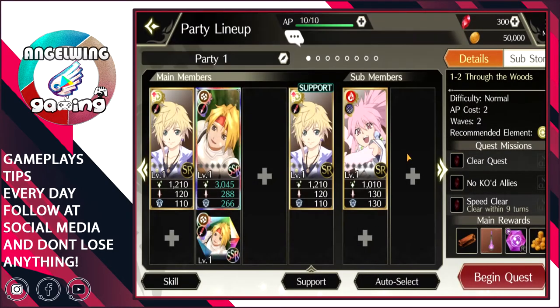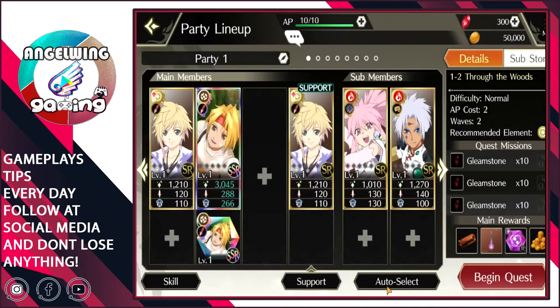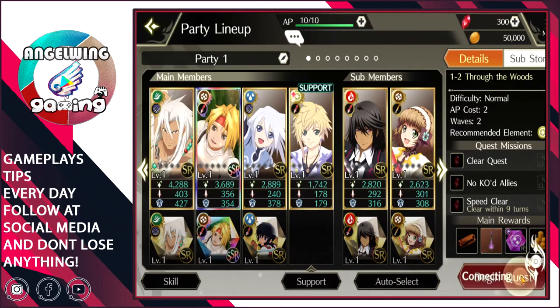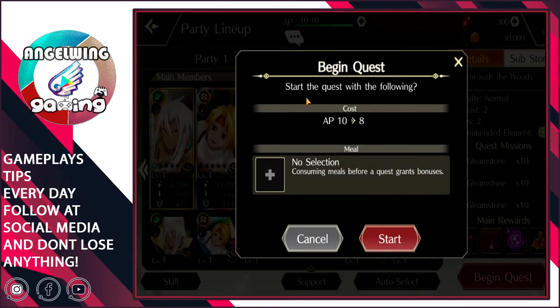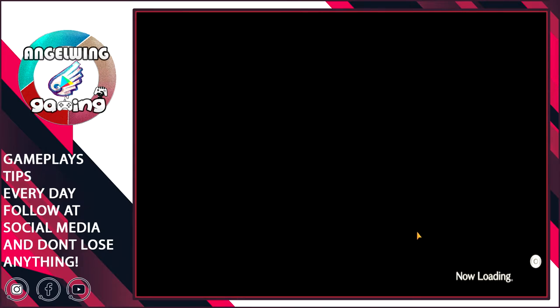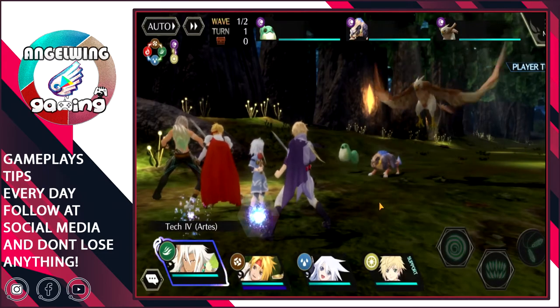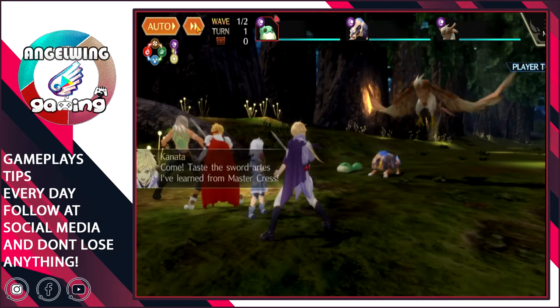Some members — this one and this one — were auto-selected. I don't know yet why they chose themselves but we will go. There is a possibility to acquire more stuff. There is also an auto mode and a multiplier speed — that's nice.